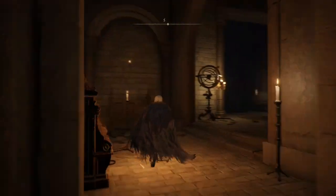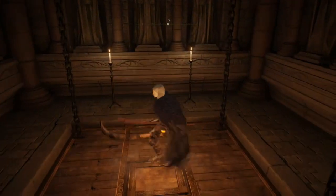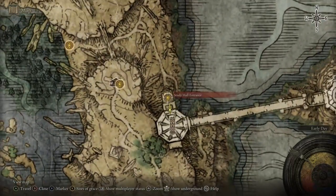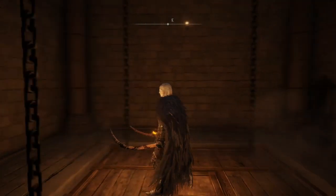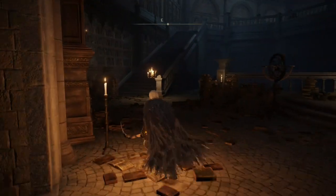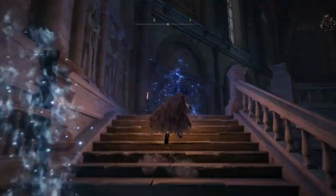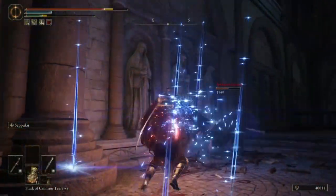First thing you want to do is go behind this pillar here and there will be a lift. Just here, we'll take that up. This first part, before you flip it, you've just got to work your way through it, defeat the enemies and the main one. There's a talisman right at the top as well, so we're going to work our way through all of this, and then I'll show you how to flip it and get to the Divine Tower.